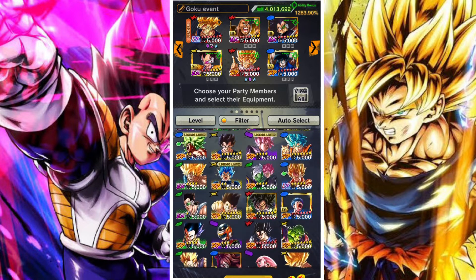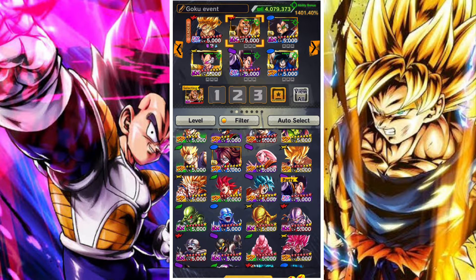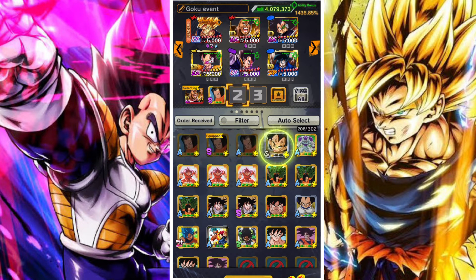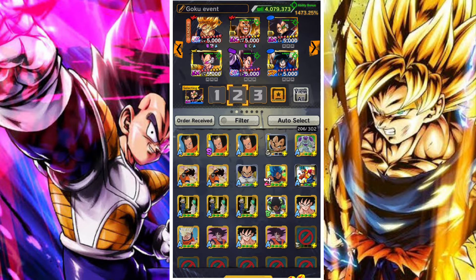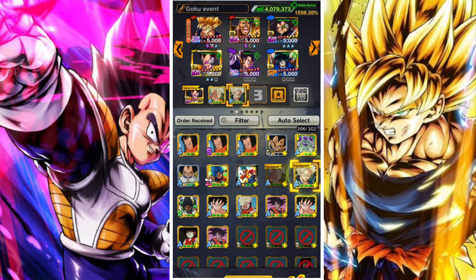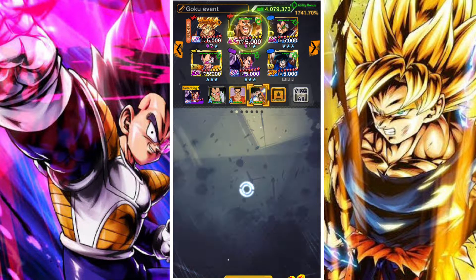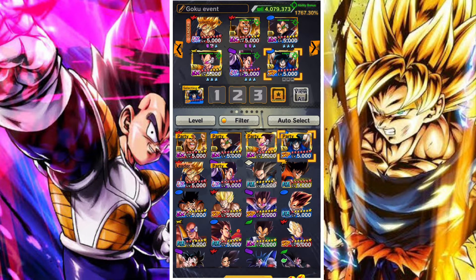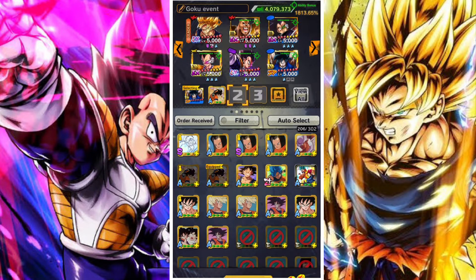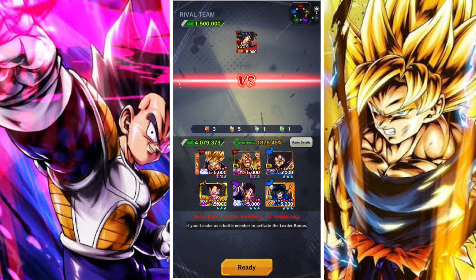Once you start collecting the Gokus it gets a lot easier, but you're going to want a Saiyan Goku to buff up the first Goku, as all the Gokus are the respective battle bonus characters for their stages. For example, when you are fighting to get the Super Saiyan 2 Goku, for the majority of his stages he is the battle bonus character — except for the very first stage to get their Z power. So it's pretty necessary to have a Saiyan buff team, at least until you've gotten two or three Gokus. The Kakarot Goku is also a great unit for this team but he's not currently available in the game.